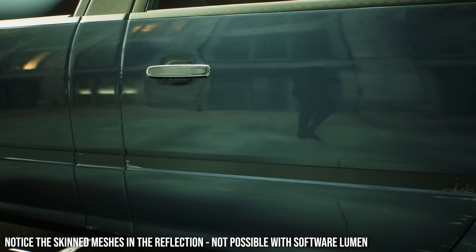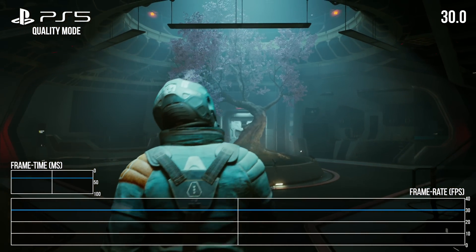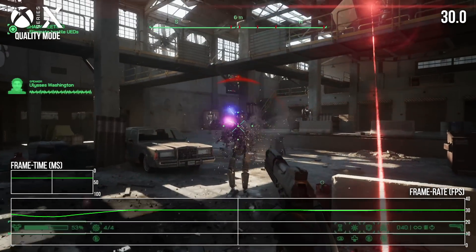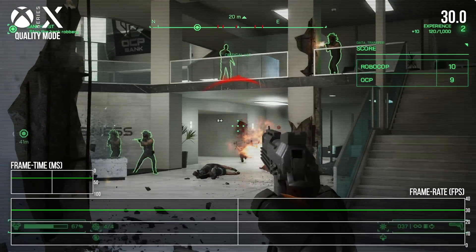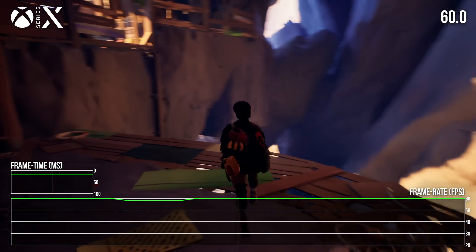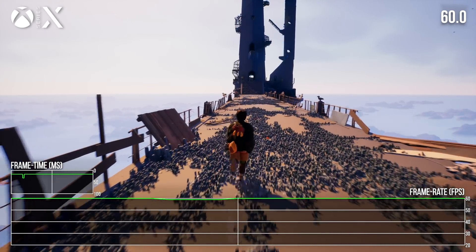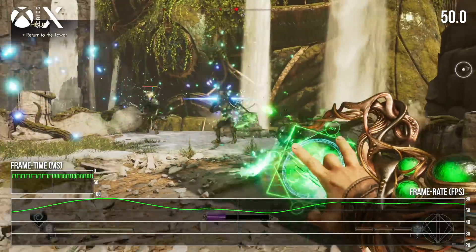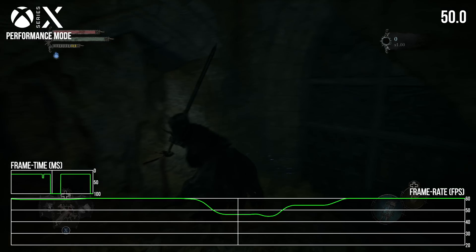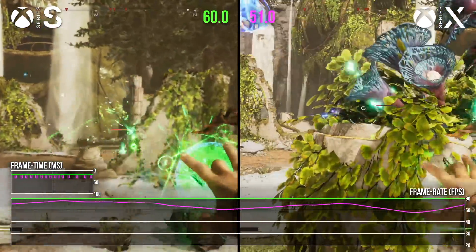With the 30fps targeting games using UE5, frame rates tend to be quite consistent. Robocop does throw up some drops in very intense action, but otherwise there aren't really any issues. At 60fps there's a bit of a spectrum. Jouzan is nearly perfect, with very occasional one-off drops that look like traversal stutters, but it otherwise maintains a stable 60fps. On the flip side, you have a game like Immortals of Avium, which is usually sub-60, or a game like Lords of the Fallen, which suffers from profound stuttering issues. It's not totally clear what to chalk up to UE5 though.